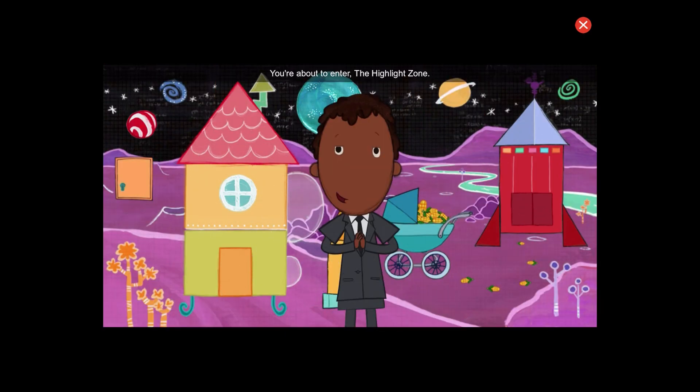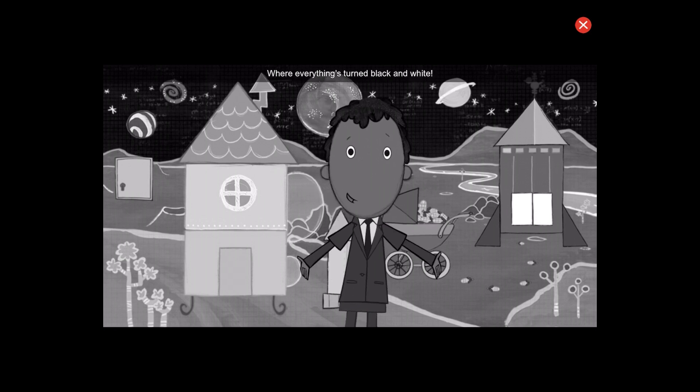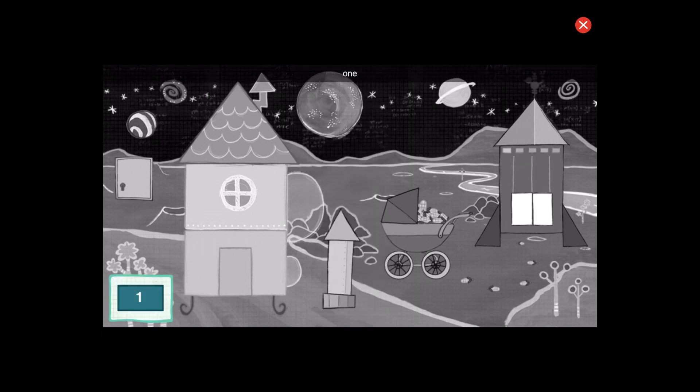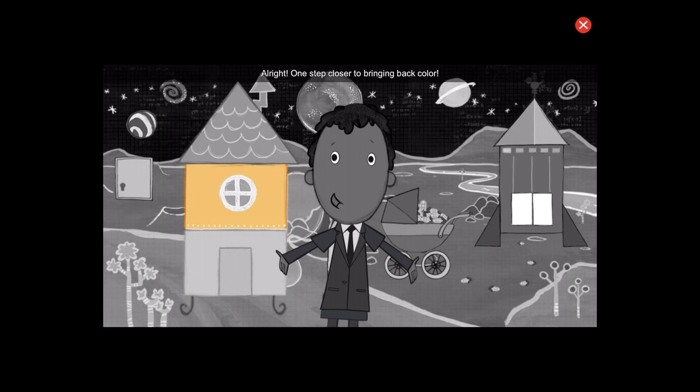You're about to enter the highlight zone, where everything's turned black and white. Find the hidden objects to bring back the color. Can you find one rectangle? Great! That's one. All right! One step closer to bringing back color.